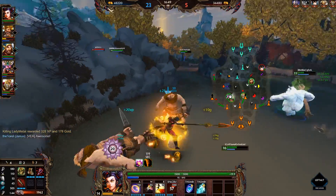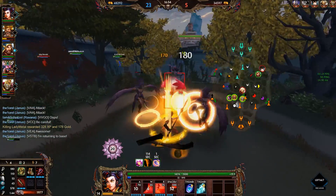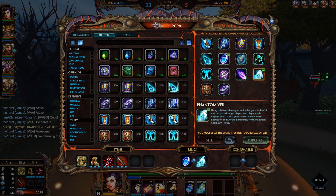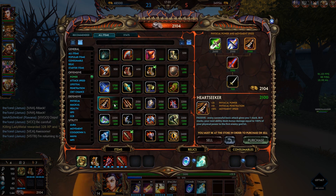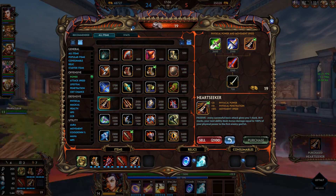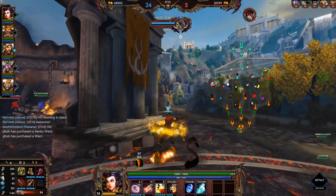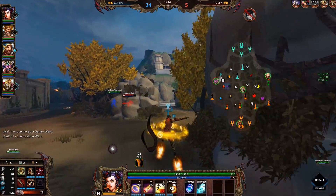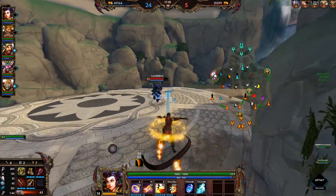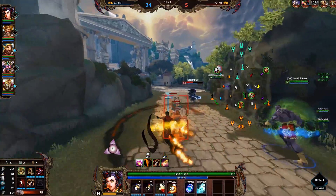In theory, Void Shield would be very strong for poking, but it's problematic due to the ultimate not interacting with it, so I'd stay away from it on Ne Zha — he doesn't get the full benefit. Other things to consider: if you'll need anti-heal eventually, get Brawler's early since it's cheaper and gives a better power curve. If you need more CDR, invest in Crusher for the pen plus CDR combination. Really, the choices depend on the whole situation in the game.